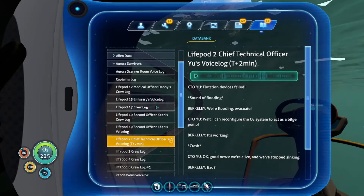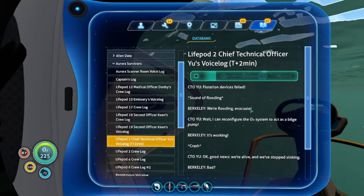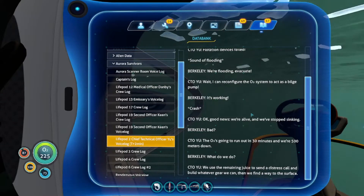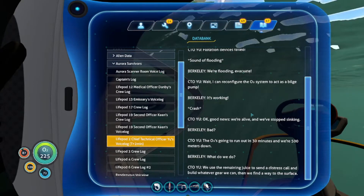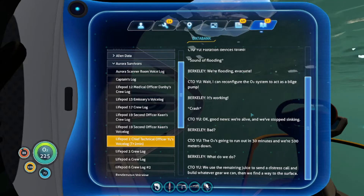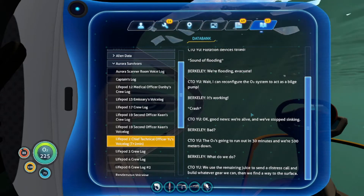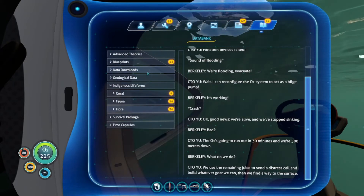Live pod CTO voice log. Flotation devices failed. We're flooding. Evacuate. Wait — I can reconfigure the O2 system to act as a bilge pump. It's working. Good news: we're alive and we've stopped sinking. The oxygen's going to run out in 30 minutes and we're 500 meters down. What do we do? We'll have to use the remaining juice to send a distress call and build whatever gear we can, then find a way to the surface. I wouldn't wish it on anybody to start their survival attempts in this area.